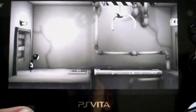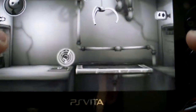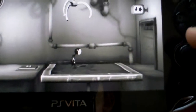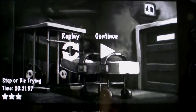Stop or Die Trying. What I'm going to do in this one is stop him on that switch, which will open that up, and walk across. Because the platform is going to go across, move back in slowly, and I have just barely enough time to get across. Three stars.